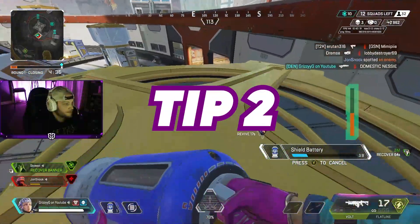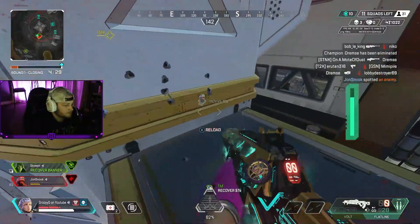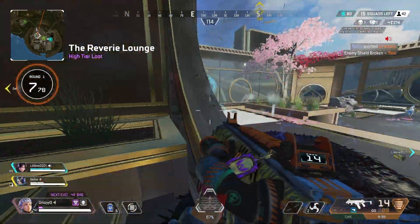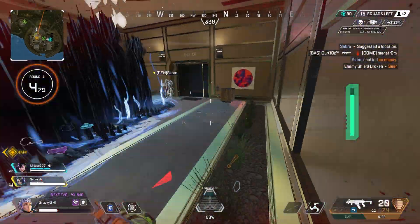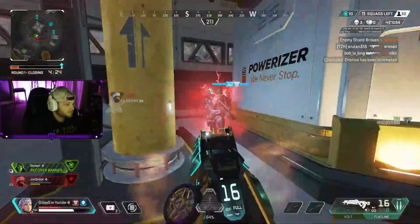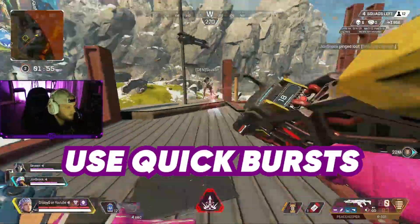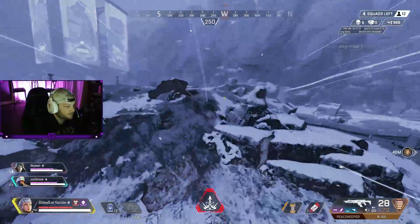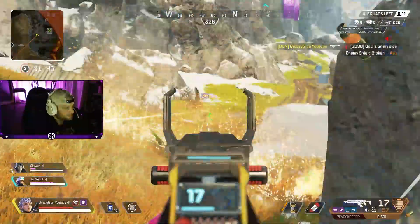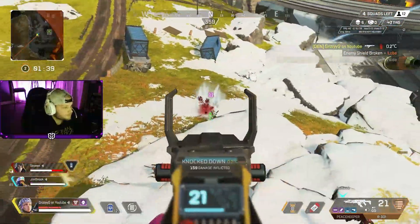Tip number two is the escape. A major mistake many new Valkyrie players make is holding down the jetpack trigger and trying to dodge mid-air to avoid damage. You're such a sitting duck when you try to fly too long with Valk — she doesn't have much speed once the initial acceleration starts. Instead, when you need to make quick evasive maneuvers, utilize quick bursts in succession to burst forward and then move laterally to reach cover safely.